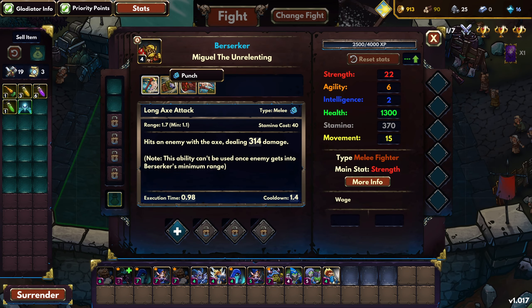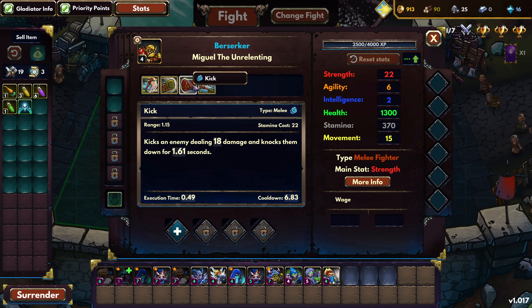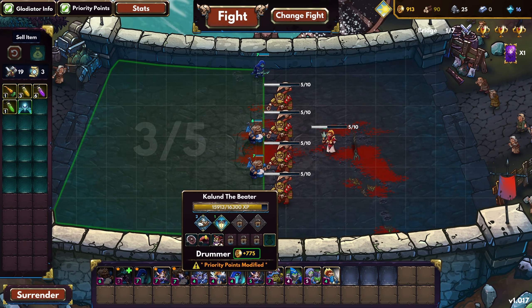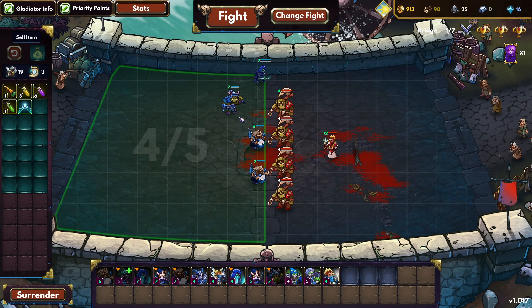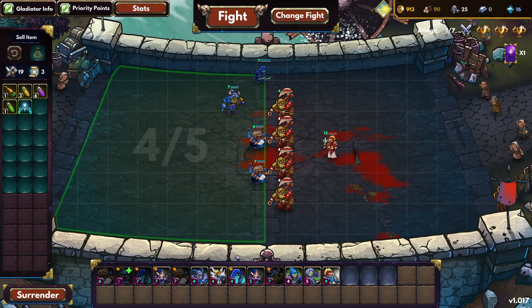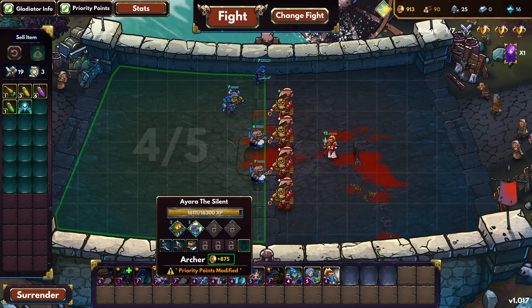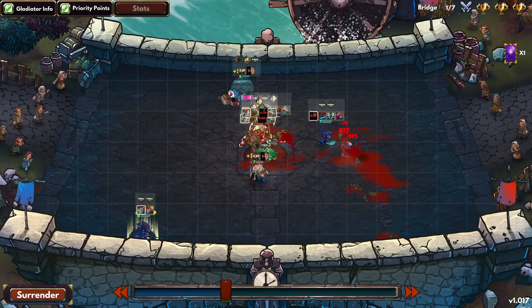Wait, do they cleave? I think they cleave, right? Hits one enemy — Punch. Okay, no, these guys do not cleave, these are all single target. So we can have the Clobberer. Let's see how this works out, one more guy. Let's actually have the Dark Mage — that's an instant kill when they drop below 30%. Oh, I would have to revive him. That's not really worth it, just grab the Archer.